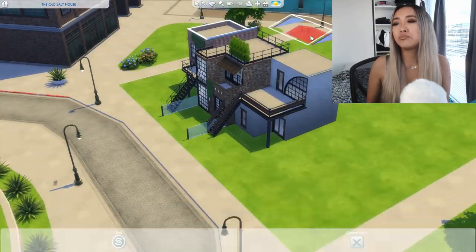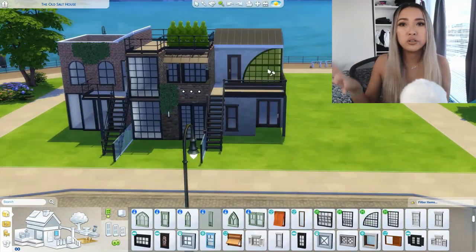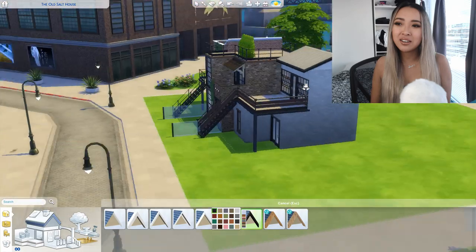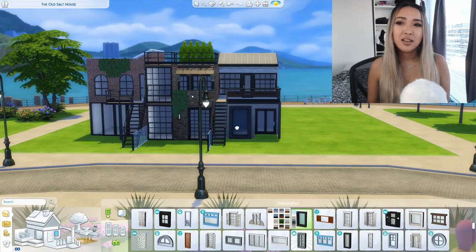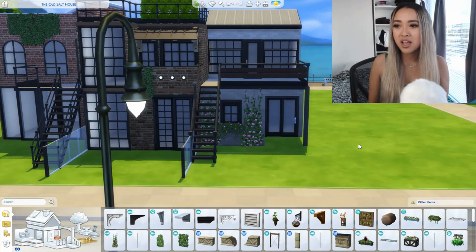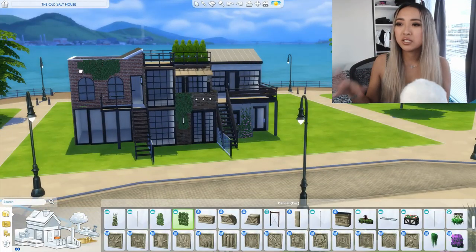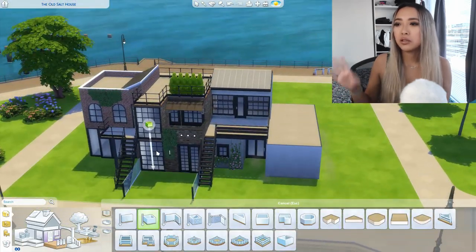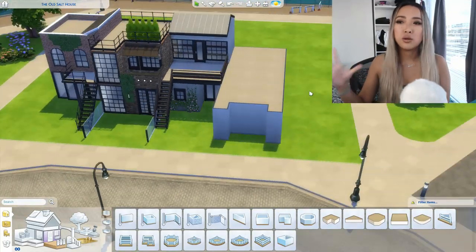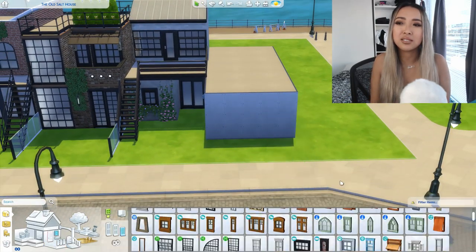If you have City Living you can put it there too — it's so cute in the city at ground level. The far left home is the woodworker's home, the second belongs to the musician, the third to the artist, and the last on the far right belongs to the fashion photographer. They each have different windows and brick styles: red brick, brown brick, white stone brick, and a dark blackish-gray brick.